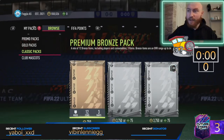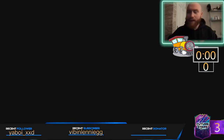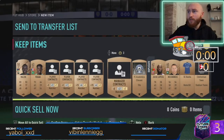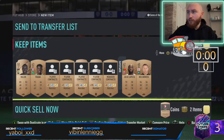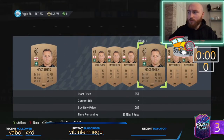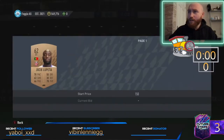Just keep opening packs and selling your players — it's as simple as that. Sell obvious duplicates: quick sell the kit, the consumable, the badge, and for duplicate players compare the price. This guy is at 200 coins, so we'll sell him for 200 coins — very simple.